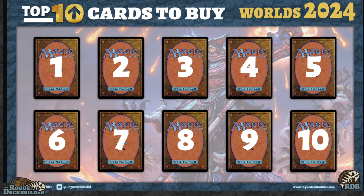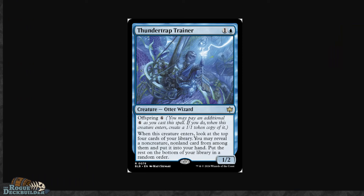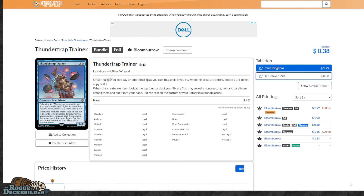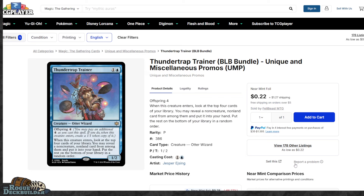Without further ado, let's start off with my number 10. My number 10 is going to be the Thundertrap Trainer. This had a cool showing in a Temur Spells deck where you can chain off a lot of spells. This is also a card that does see play in Pioneer and in Modern. So I think that getting particularly the bundles is where you want to be with the Thundertrap Trainer. There's a big spread between the bundle foil and the rest of the cards. The normal version is going for $1 and the bundle is still going for around $0.40. Typically speaking, bundle promos can go up and they oftentimes are a card that is buy-listable from places like Card Kingdom. My strategy with cards that are under $2 is to try to see if they spike up and then buy-list them.